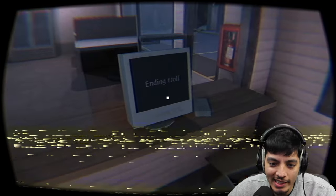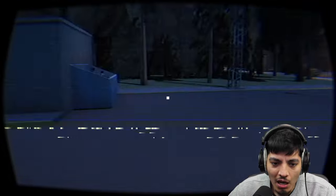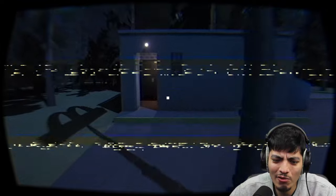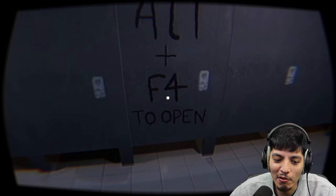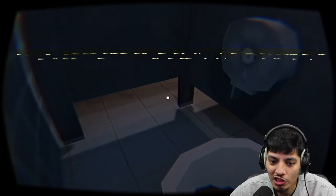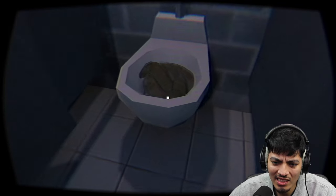We just got Rick-rolled — ending troll! I can't believe that. Okay, so we need a hammer to remove this plank. Maybe it's in here — oh my god. Ronald says: 'I'm going to crush you and burn you alive.' Why does he have to be so evil? He's gonna burn us, crush us — I don't even know what else. Let's look for a hammer. Wait, it says alt+F4 to open? I'm not gonna fall for that. Oh dude, that is one huge turd — I think we're dead. That's a shadow, right? That is a shadow.